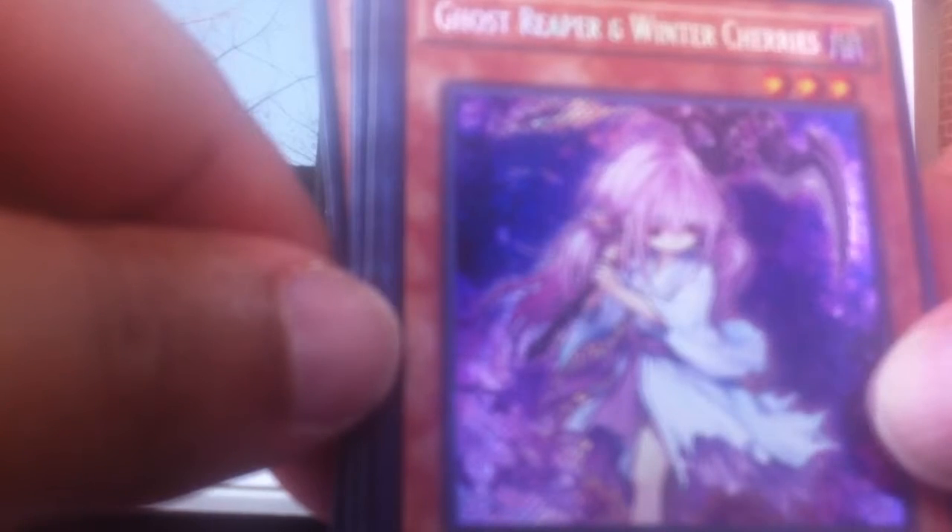Pretty darn good card. No matter how you use it — there are certain decks where there's one extra deck monster you just don't want to see. Ideally, you include that in your extra deck, Ghost Reaper it out, and if you recycle Ghost Reaper to your hand, you could basically run an anti-meta strategy where you could recycle this a couple times and remove those cards that seem to just break your board.